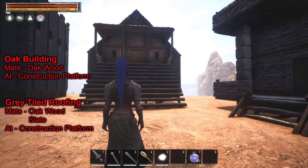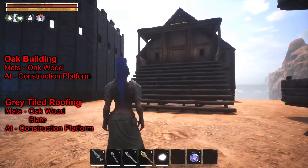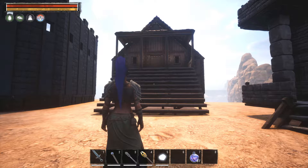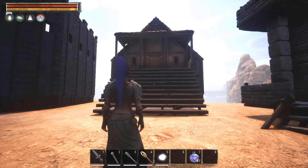Here's the Tier 1 building for the Order of Felgarth — it is the Oak building. The Oak building is the only building of all the factions that is shared amongst two factions: the Stormhold faction and the Felgarth faction share the same building, basically made out of oak wood. The difference is the roofing. With Tier 1 you get the gray tiled roof instead of the multicolors of Stormhold, and that takes Slate to make.